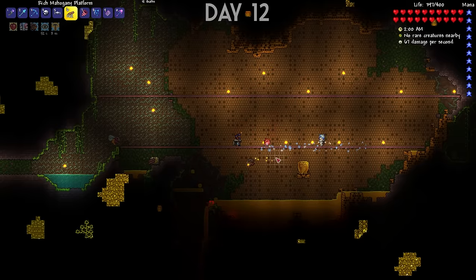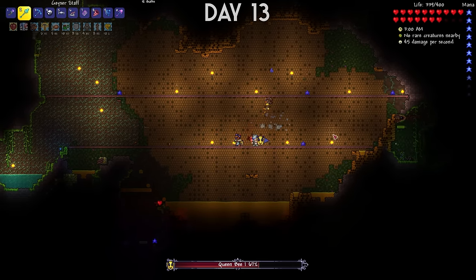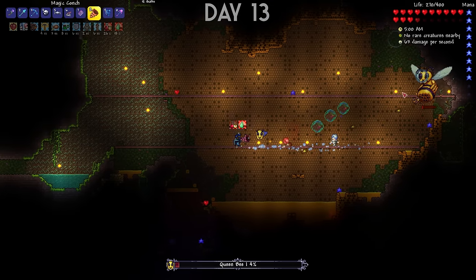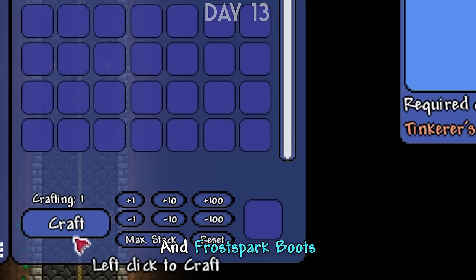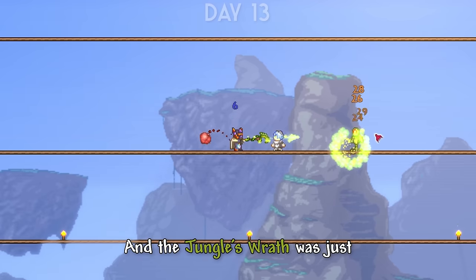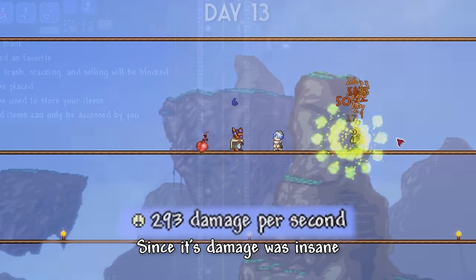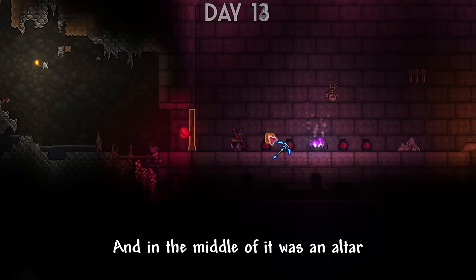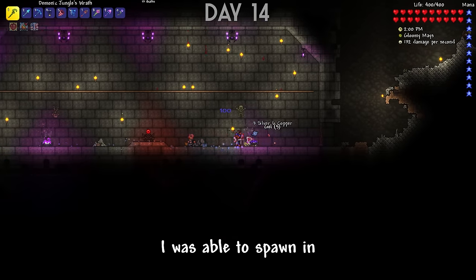I went to the jungle to look for more petals. I found a hive so I beat the Queen Bee. After that, I explored a bit more and headed home. I crafted two magic weapons and Frost Spark Boots. The Blooming Staff shot a burst of projectiles which gave brief life recovery when I damaged enemies, and the Jungle's Wrath was just broken — actually broken for pre-hardmode, since its damage was insane. With that, I was ready to take on the next boss. Using the Grim Pointer, I found the underground blood chamber with an altar used to spawn the boss. I got the Unholy Shards and spawned the Viscount.